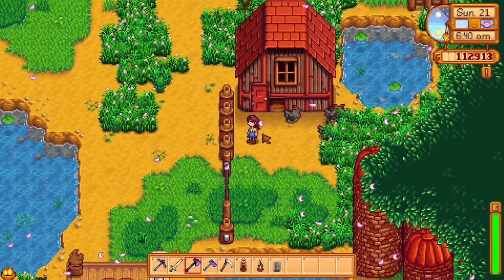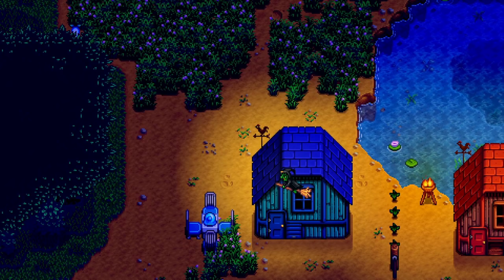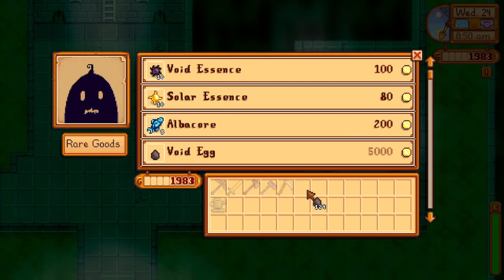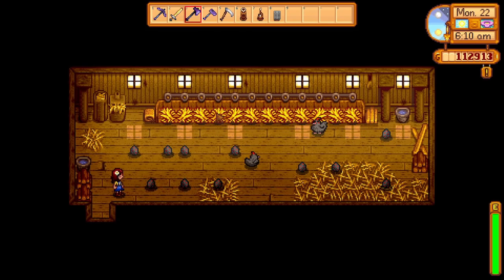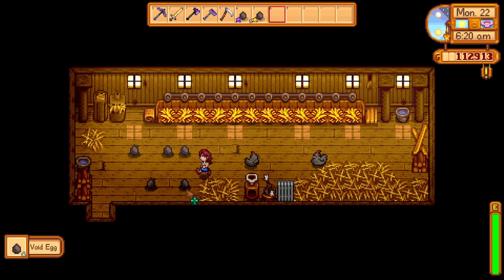Now let's go over void chickens. There are currently two ways to get your first void egg: you can wait for the witch to fly over one of your coops at night and leave a void egg, or you can buy a void egg from Krobus for 5,000 gold. To get a void chicken, you'll have to incubate the void egg and be patient. Every day your void chicken is fed, you will get another void egg. Void eggs sell for less than regular eggs, but void mayonnaise sells for more than regular mayonnaise — so definitely turn those void eggs into mayonnaise.